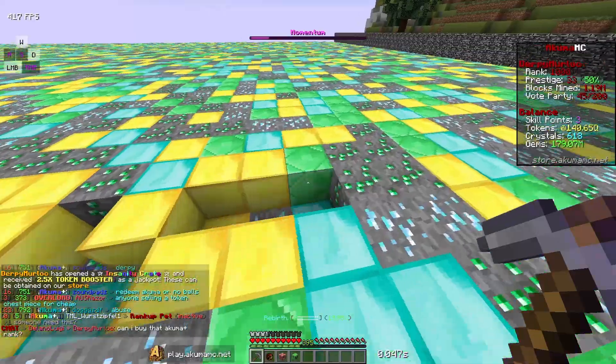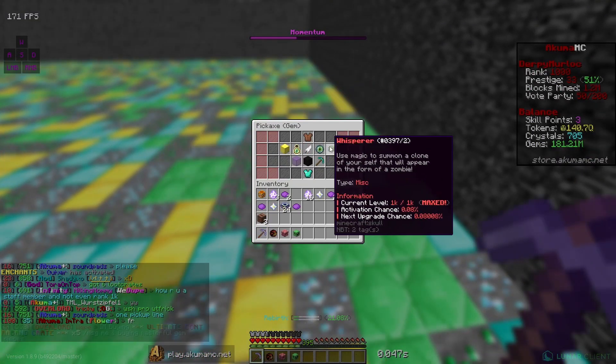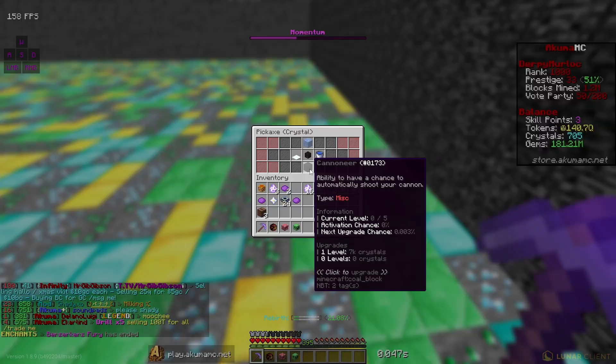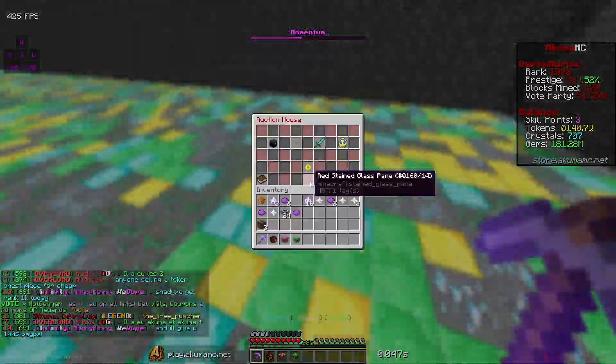We did get that akuma plus rank, that's pretty good. Also, this is what our pickaxe is looking like so far — we got like most of these gym enchants unlocked other than these ones right here. And for crystal enchants we don't have all of them maxed out — we still need to get geyser maxed out and cannoneer, which cannoneer doesn't really even matter because who uses that anyways.